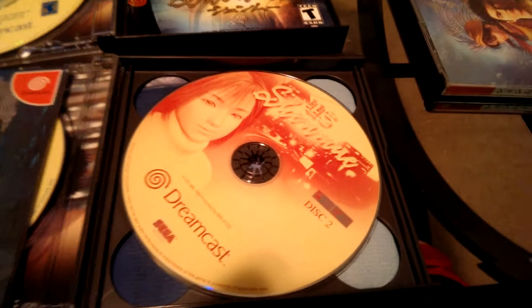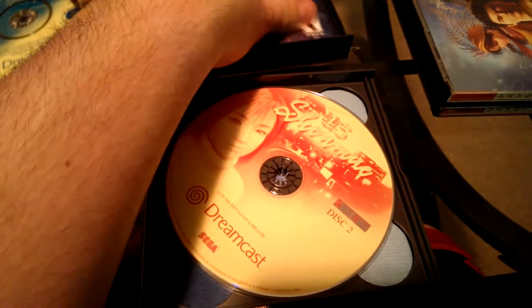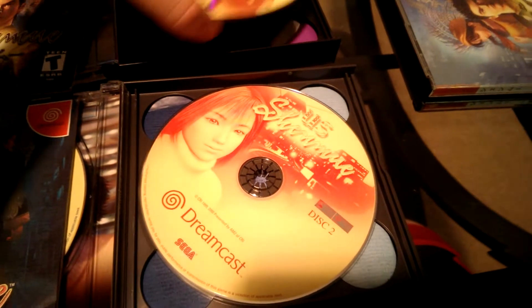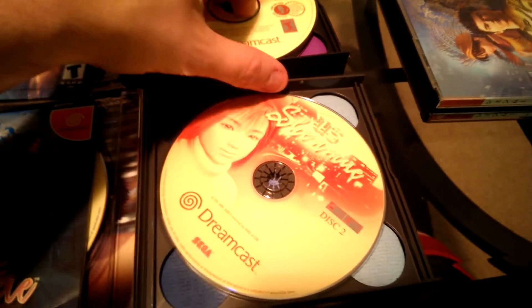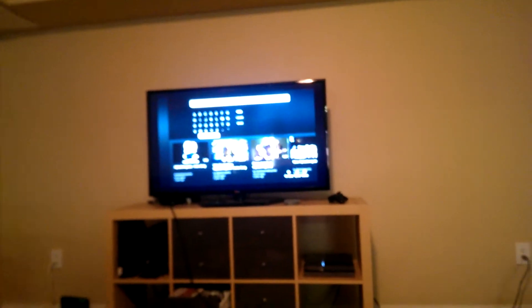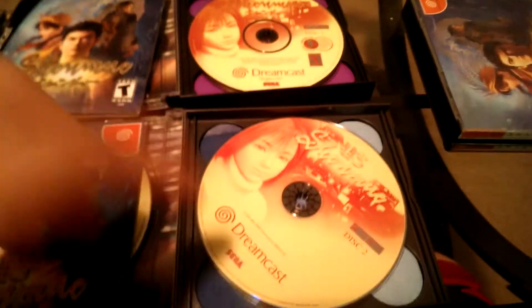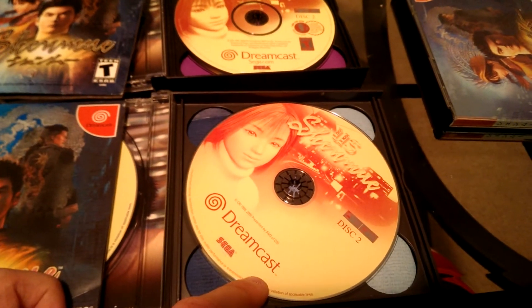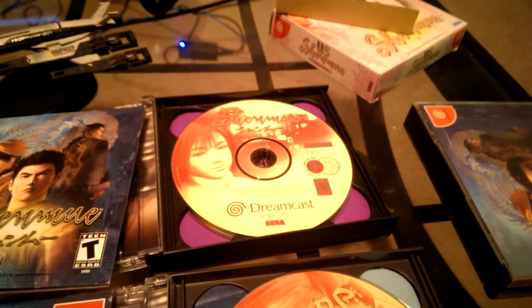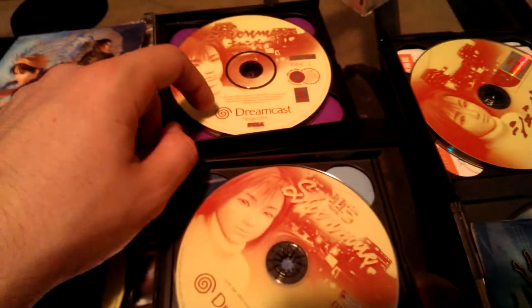Here we have disc 2 of US Shenmue with Nozomi on it. Let's see if that matches — the North American disc 2. So here we have US Shenmue disc 2 and there is the North American disc 2. Is it the same as the Japanese disc 2? There's the Japanese disc 2 — yeah, it's pretty much the same, except it says 'US Shenmue' instead of 'Shenmue'.